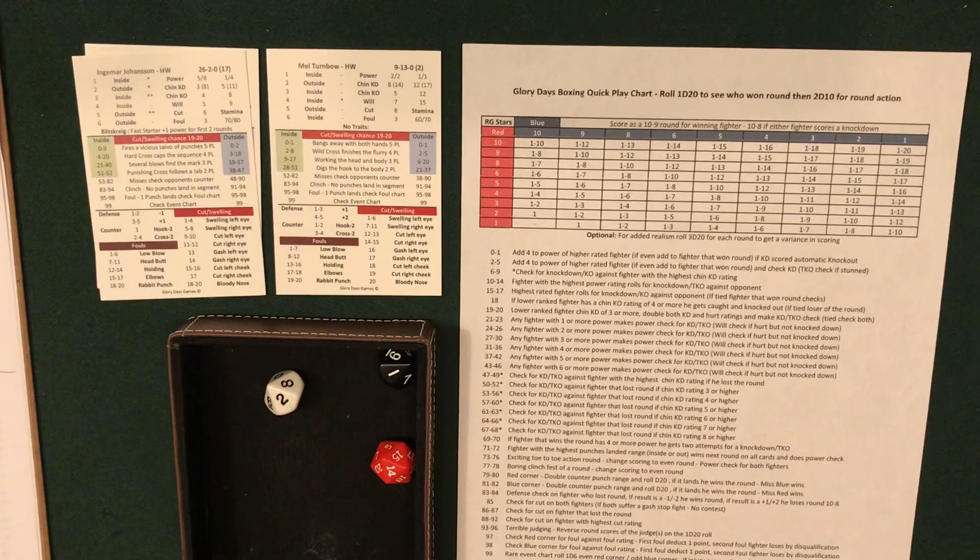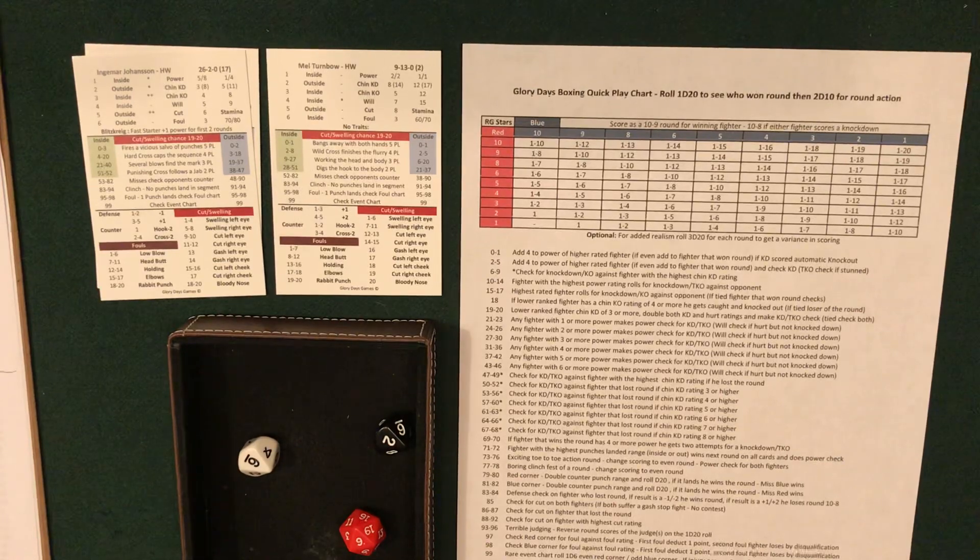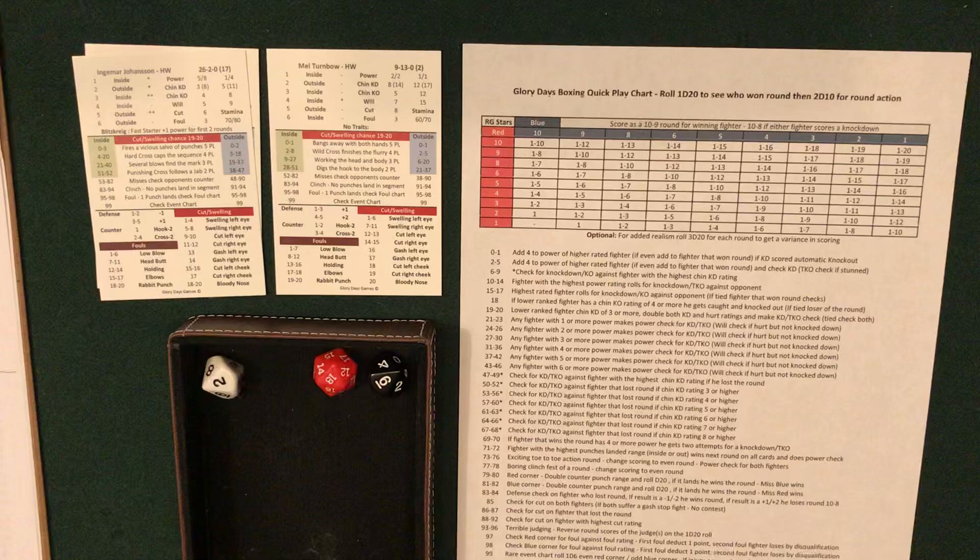Round 3: rolled 14 — goes to Johansson. Rolled 12 — fighter with highest power, Johansson doesn't pass. 10-9 round for Ingemar. Round 4: another round for Johansson. Rolled 26 — any fighter with two or more power, both fighters make power checks. Johansson passes his — Turnbow goes down and gets back to his feet. Turnbow misses his power check. Another 10-8 round — three knockdowns scored.